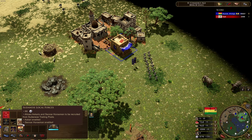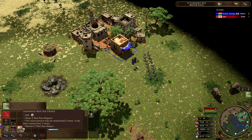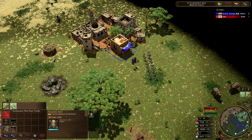Sudanese Local Forces allows Askaris and Senna Horsemen to be recruited from the Sudanese trading post. So that's the first thing — we can take a look at those units. The second thing is the Sudanese Red Sea Trade, which ships two Red Sea wagons. The Red Sea wagon is a wagon that can build specific types of units, so we'll have a look at exactly what those are.